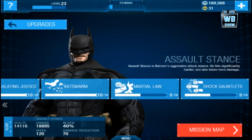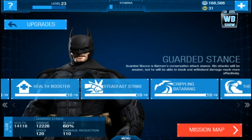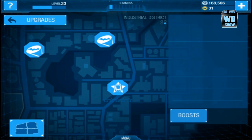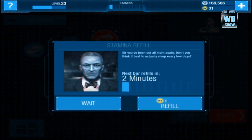This is the assault stance, which is the skills that Batman has, and this is the guarded stance. If you want to take a look at those skills you can definitely pause the video and then take a look at it after.